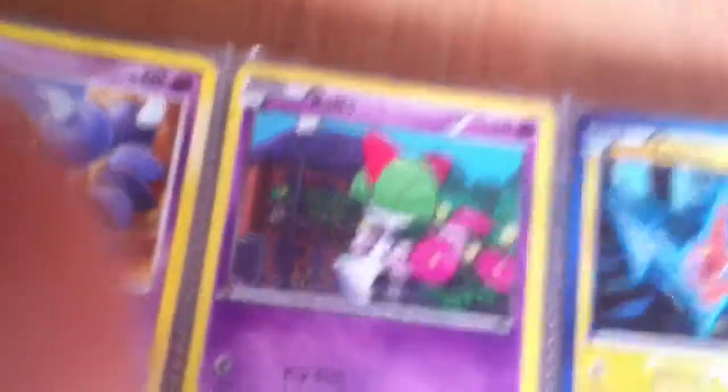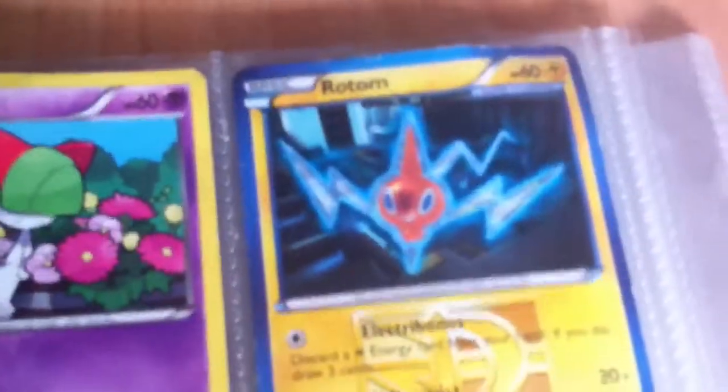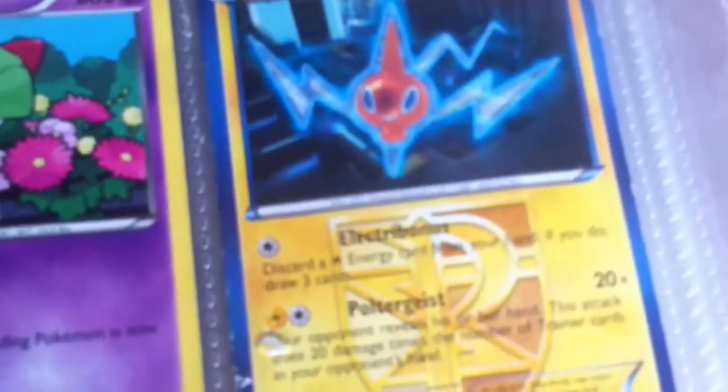We've got Lurk with Devolution Punch and Ghost Hammer. We've got Scroopy with Poison Sting and Pin Missile. Rolt with Cybolt. Rotom with Electro Bonus and Poltergeist.